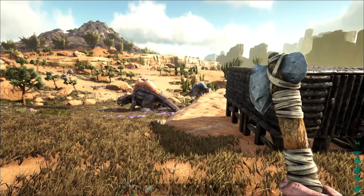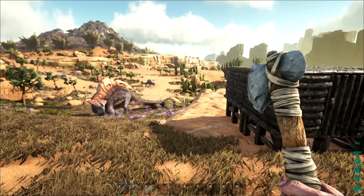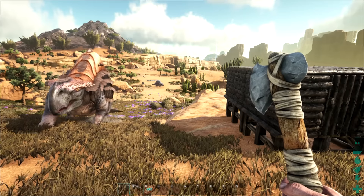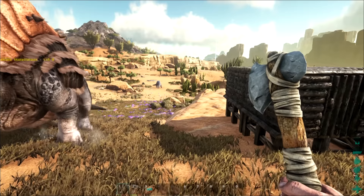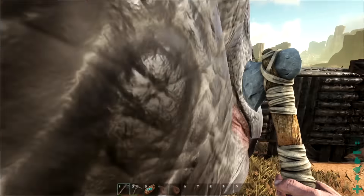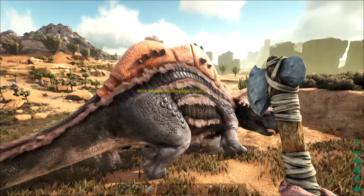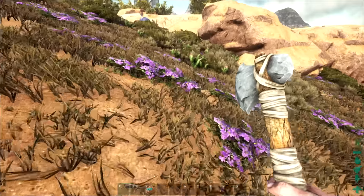So anyways I got the server back up on Next to You Host Pro. The server is called DevilDog server, easy as fuck to find. I got increased taming, gathering, leveling. It's a PvE server with the option for war, so you can do PvE and then if you and another tribe want to battle it out, you guys can start a war and then go for it.